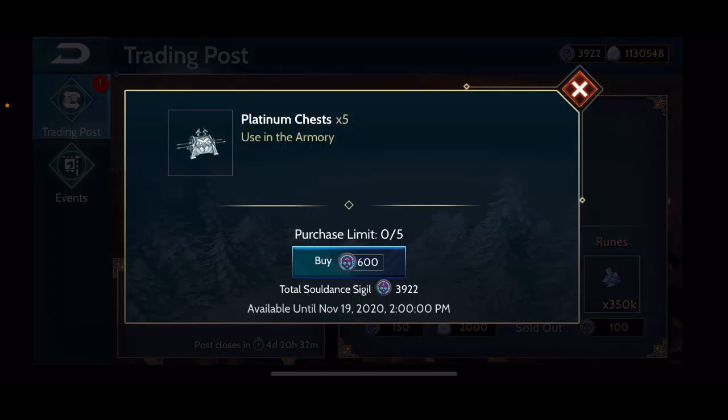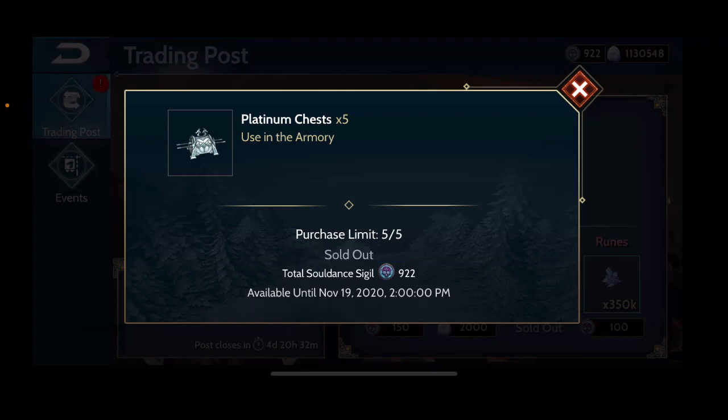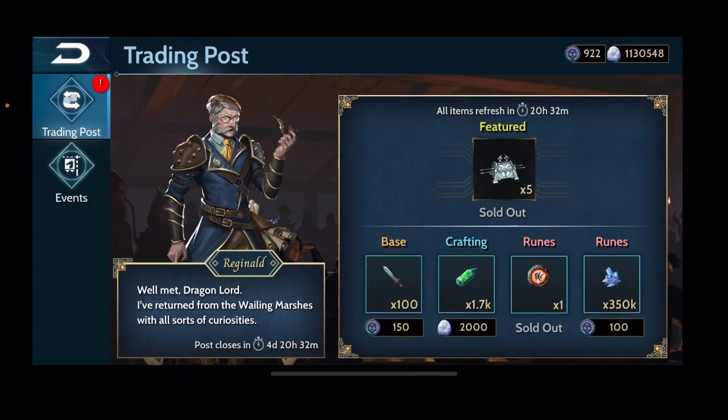Not really a bad offering for the first day of the Trading Post. I'll get the platinum chests too — I have enough sigils, so let's just do it. I like platinum chests; I'll save them for next season to make a bigger impact. I'll also be opening a bunch of super sigil chests soon, so I'll be making a video on that — keep an eye out. I'll do my best to get a video out on each day's Trading Post as early as I can, so keep an eye on those if you're interested, and I'll see you in the next video.